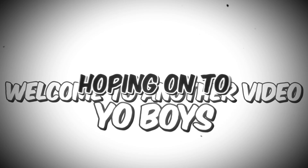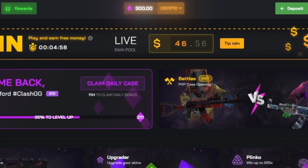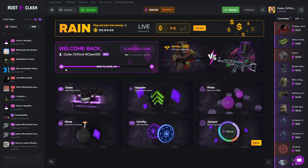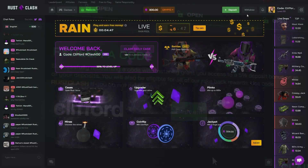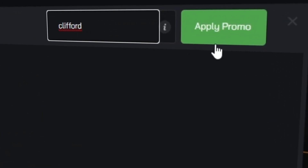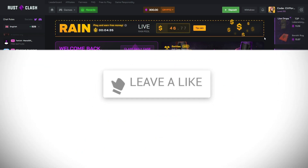Welcome back to another video on the channel. Today hopping on to RustClash once again — we've got $300 in the balance, sponsored by the boys at RustClash. If you want to check out the site, rewards are down below, type in the code Clifford, click redeem, or go deposit top right corner, code Clifford, pick apply promo when depositing — you get instant rakeback, 5% deposit bonus, all good stuff. It's free for you and it helps me out a lot.